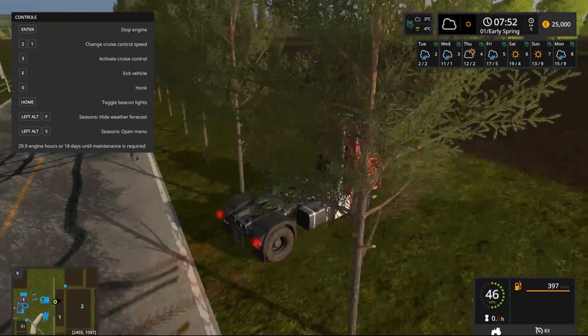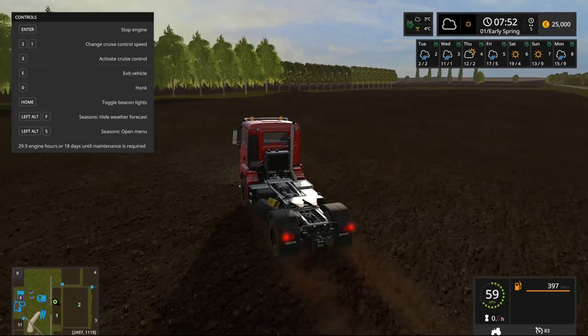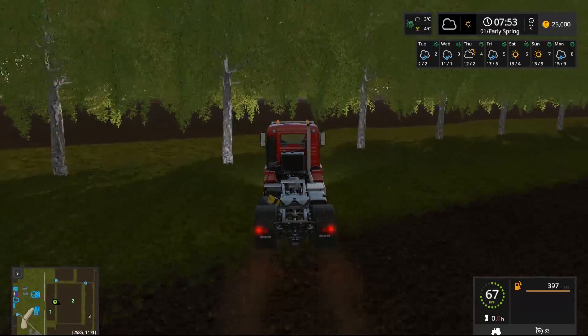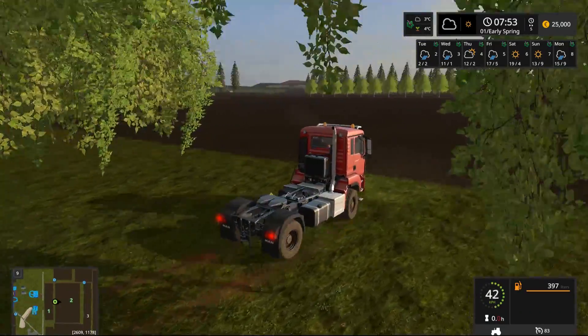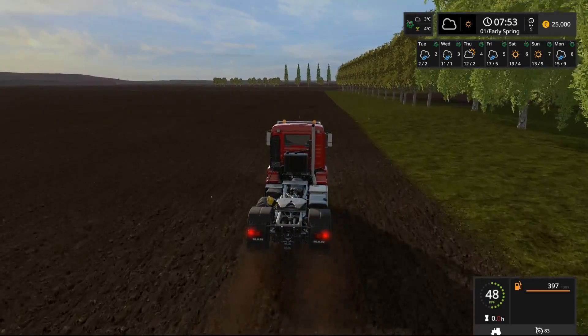So field one right here — this is what we own. Pretty small field. Good starting field, got some rolling hills. Then the next area, field 2, is definitely a lot larger.